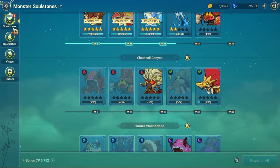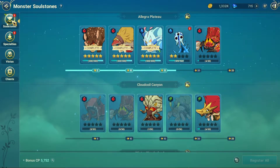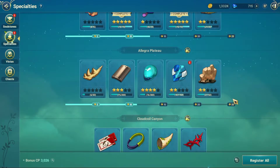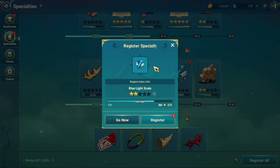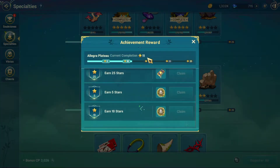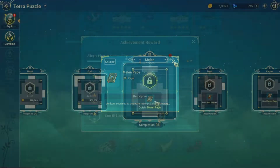Another way that you can unlock Tetra puzzles is by collecting specialties. To check how you're doing or what you need, head to Record, then Specialities — it's right underneath Soul Stones. Here you can see the same kind of system setup as the Soul Stones page. If registered correctly, everything you're able to collect will work towards those stars and in turn help you to unlock puzzle pages that are available.